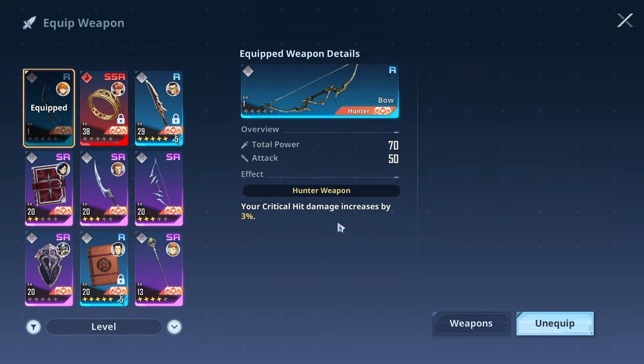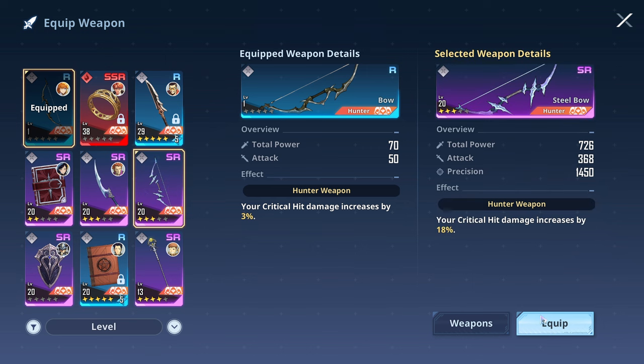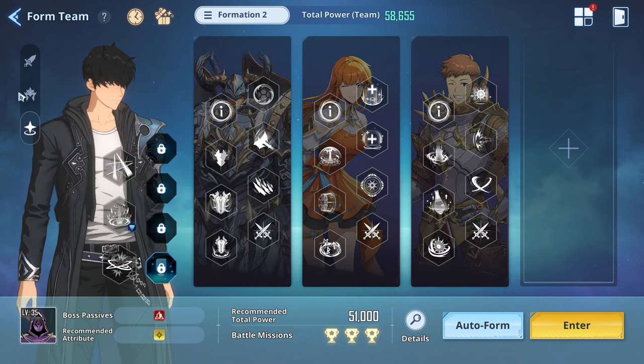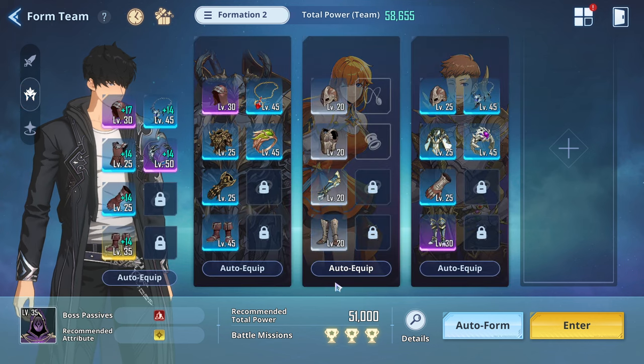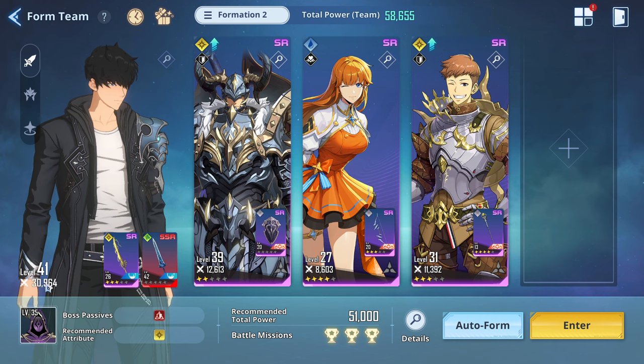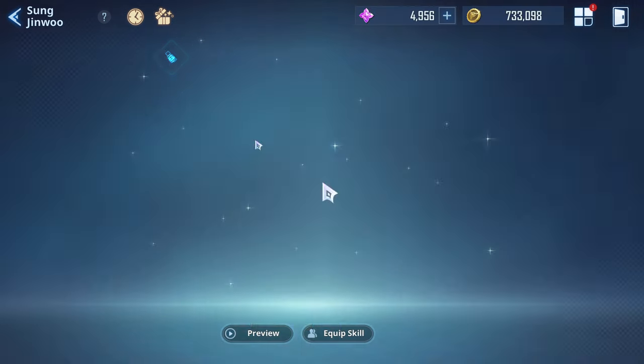Things like leveling weapons and artifact sets are totally up to your own discretion. I've depowered myself and my team by not running my best team or shadows, dropping about 25k in stats. My level is still overleveled for this, but not by a huge margin.